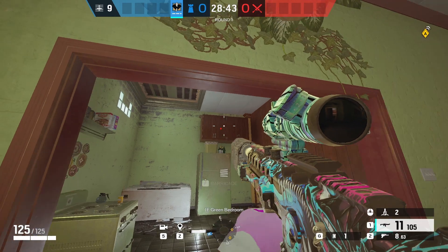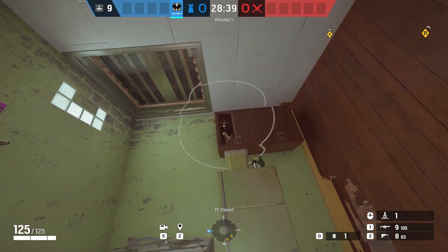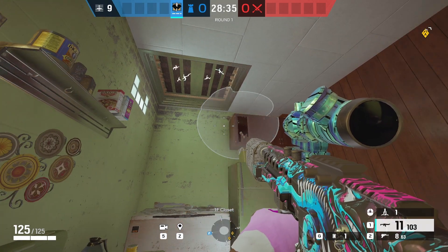On Outback, the hatch in bedroom can be electroclawed by placing one inside this set of cupboards, meaning that it's a lot safer than if it was just on the hatch.